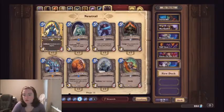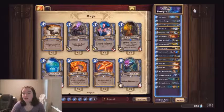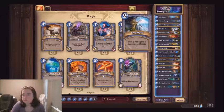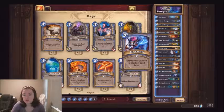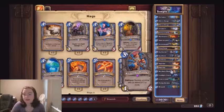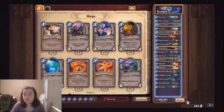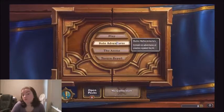So that's done. Now let us do the Heroic Temple Escape. This is gonna just be a control deck, because all we have to do really is survive — we're not killing anyone. So we're running two Ice Lances, two Mirror Images, two Frostbolts, two Annoyatrons, two Doomsayers, two Mad Scientists, two Snowchuggers, two Frost Novas, two Ice Barriers, two Ice Blocks, two Vaporizes, two Big Game Hunters, one Coldlight Oracle, two Cone of Colds, one Sludge Belcher, two Blizzards. All this is: delay, delay, delay, until we have escaped the temple. Let's give it a try.